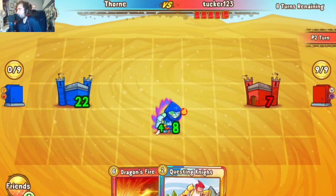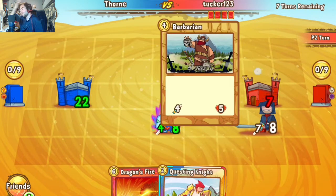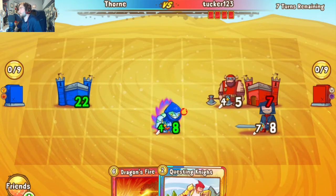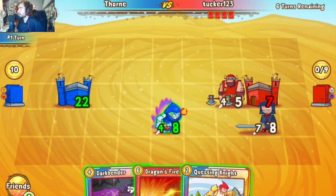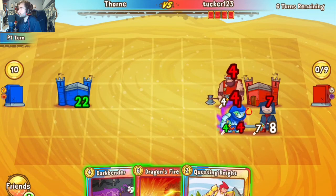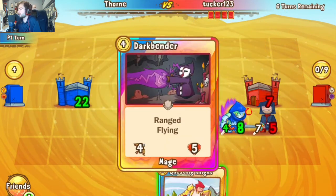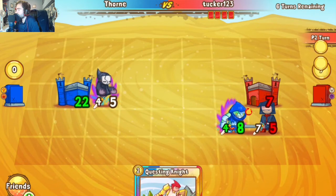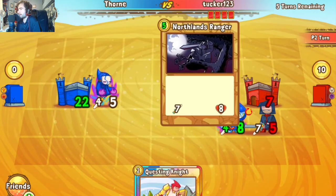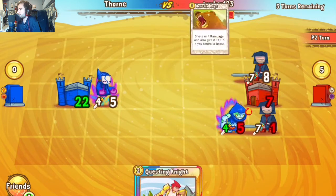Barbarian, Northland Ranger, and a pass — makes sense, not enough resources to clear the White Knight yet. Tucker's Dragon's Fire comes out clearing the Barbarian, Dark Bender established as well. Worth noting we're only about five turns from sudden death, and Tucker is in the single digits on life total.